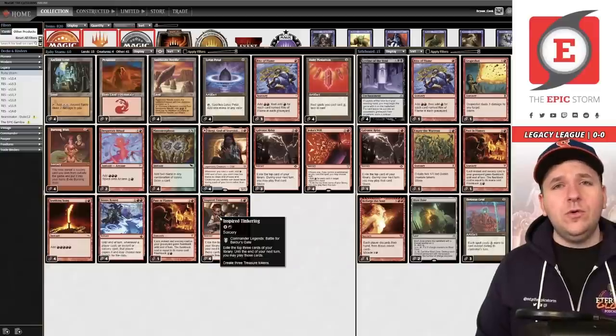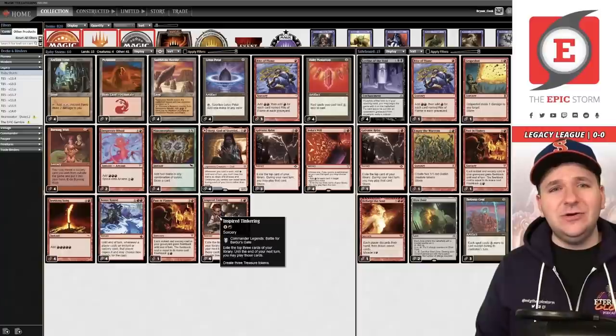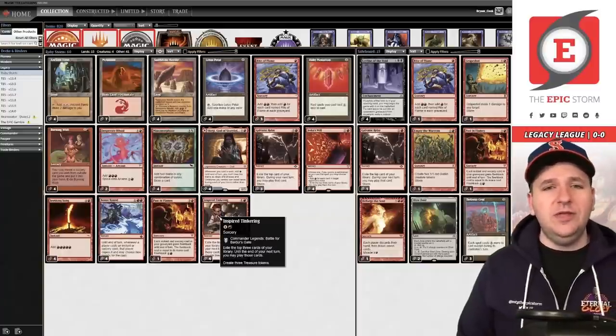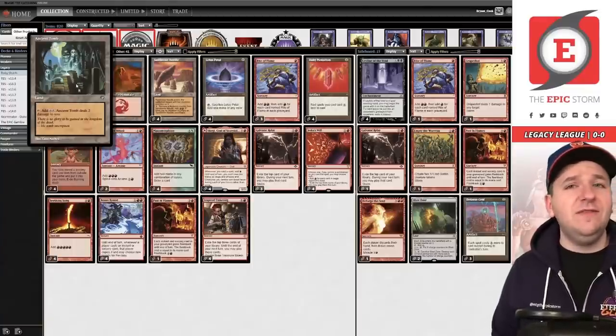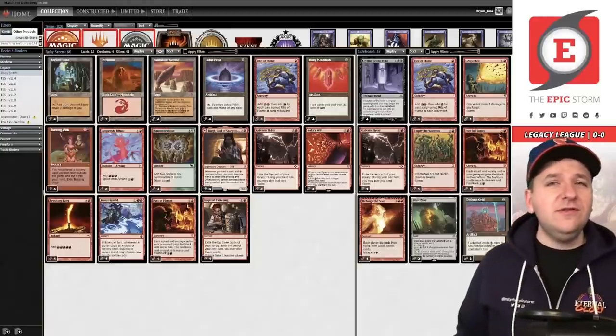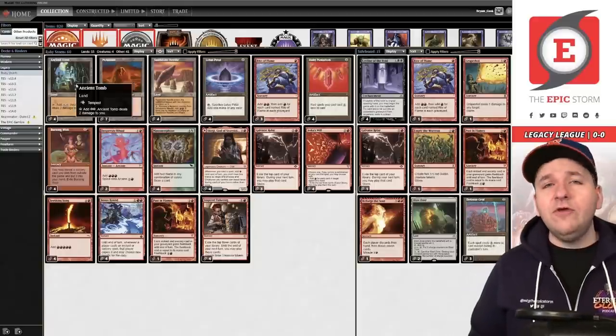Alternatively, you could run Reckless Impulse, which is fine, but Inspired Tinkering is a little more high-powered and that's what we're really looking to do today — push that boundary. Now for the mana base: most lists run Ancient Tomb. I mentioned this is a no-Reserve-List deck list. I wouldn't say it's a budget deck list; I didn't feel comfortable putting that in the title.